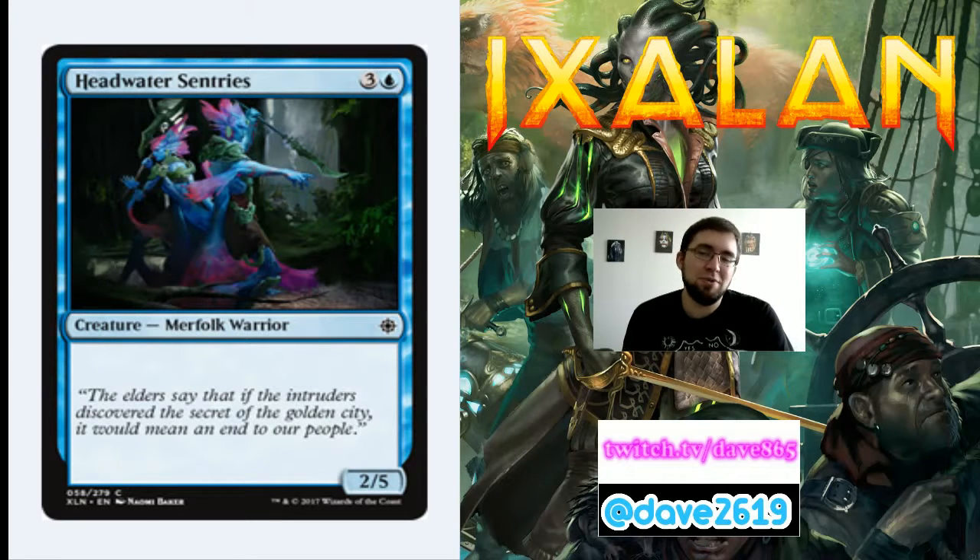Headwater Sentries is 3 generic and a blue for a common 2/5 Merfolk Warrior. When you're playing the blue-white or blue-X flyers deck, you need creatures on the ground to block dinosaurs and pirates. This is the kind of card you get for that — not a lot of power, but lots of toughness to block aggressive creatures. You can multi-block with this and your flyers to take down a big creature. I'm not super pumped to open it, but mid-to-late pack it's not bad.